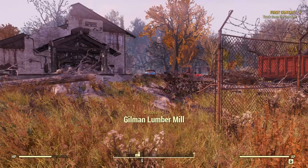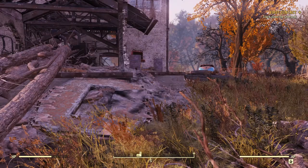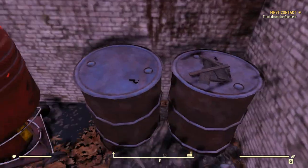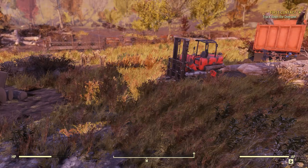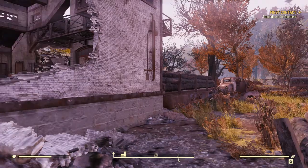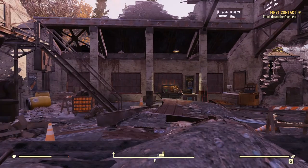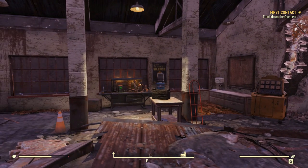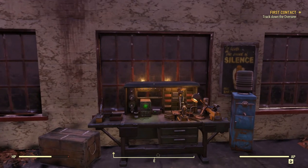A lumber mill — we got a little bit of XP for finding this, which is always nice to have. What I'm really looking forward to getting my hands on... there's nothing here of interest. It's all pretty nice scenery. I want to get inside. And as you can see in the top corner, I've noticed it says 'First Contact: Track down the Overseer.' That'll happen when it happens — I'm not going to go out of my way for it.